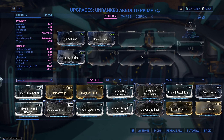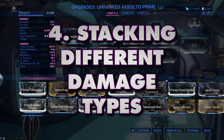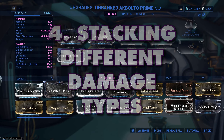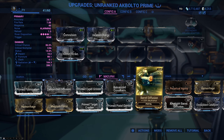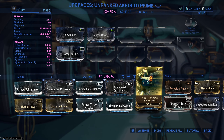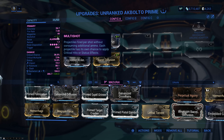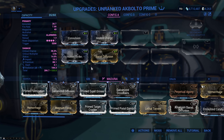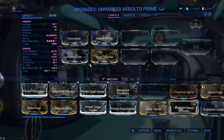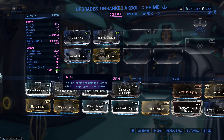Now we have base damage and elemental damage — it's time to add another damage type: multi-shot. Multi-shot basically means more bullets. Plus 120% multi-shot means every shot you fire is actually 2.2 shots. That is multiplicative with your other damage — if every shot is essentially two shots, you've doubled your damage. Since it's 2.2, it represents more than doubling: we went from 286 to 630.